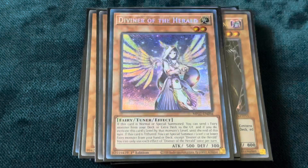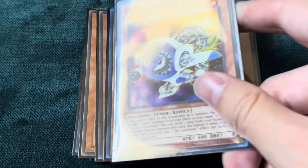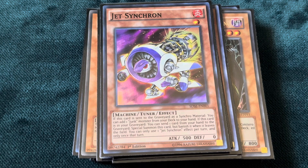You have your bomb card in Diviner of the Herald. Normal or special summon it — the moment it hits the field, it becomes an instant threat because it will be sending either a Kelbek or an Agido to help you mill 5 more cards. And you're playing one Jet Synchron — just trying this out, but it's not that great yet, because we're not playing Cashtira Fenrir. I'll get more into that in a bit.